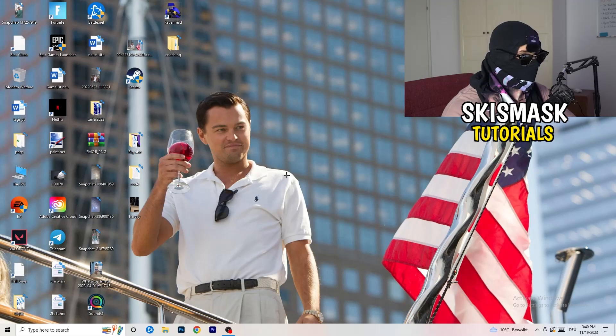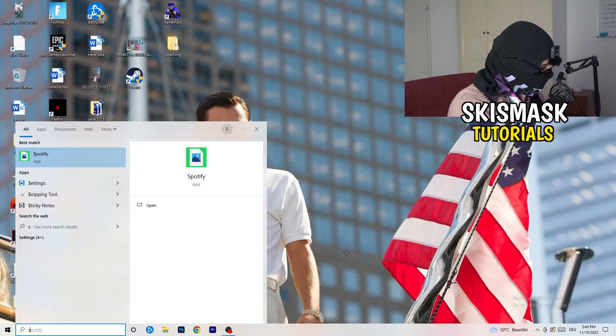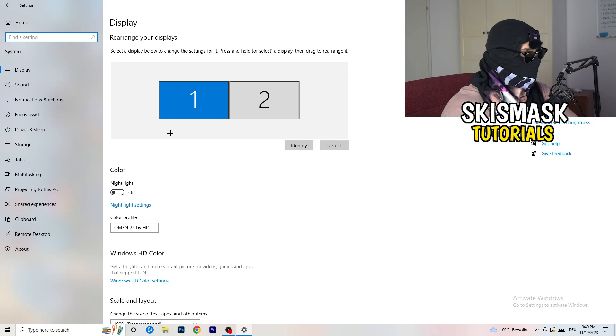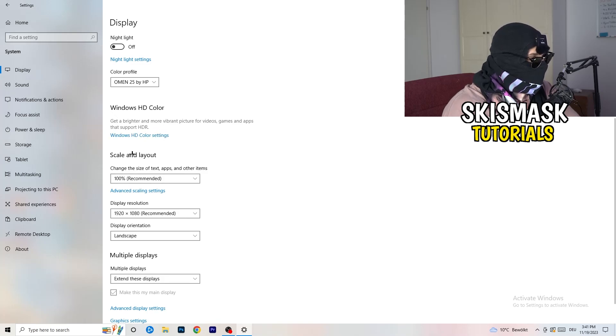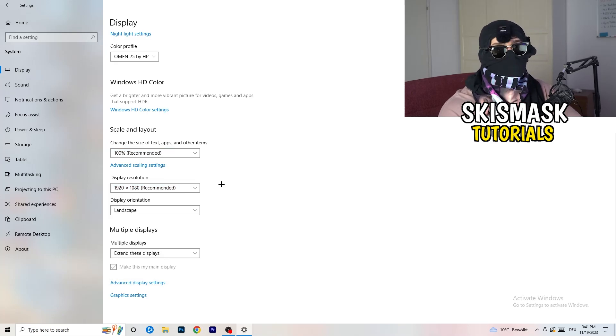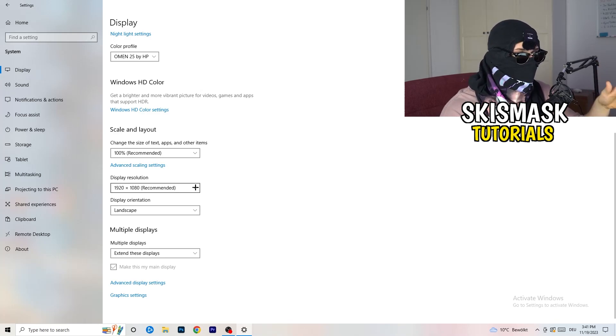Next, go to the bottom left corner of your screen, click your Windows symbol, type in Settings and open it. Click System, then Display. If you have two monitors, identify your main one. Under Scale and Layout, change the size of text, apps, and other items to 100% as recommended. Also make sure your display resolution matches your in-game resolution — mismatched resolutions can cause crashes, so keep them the same.